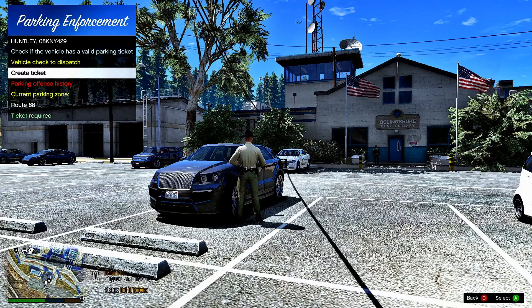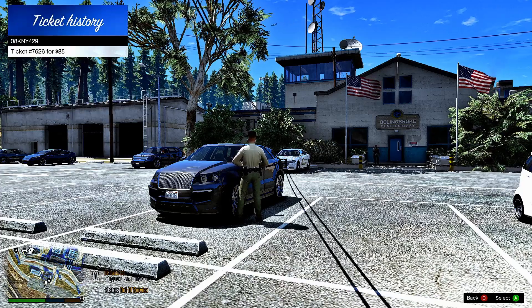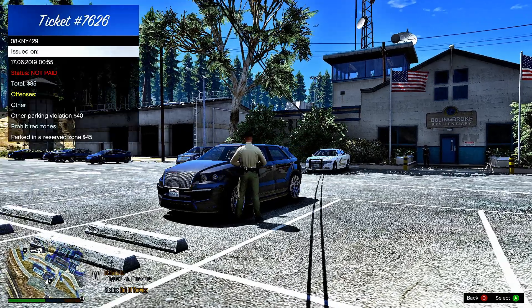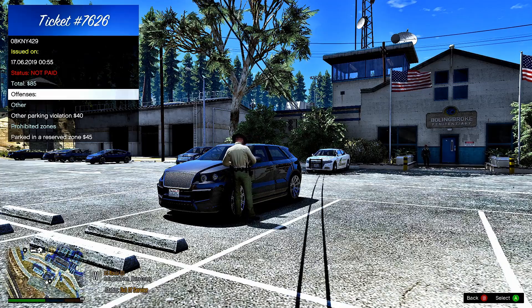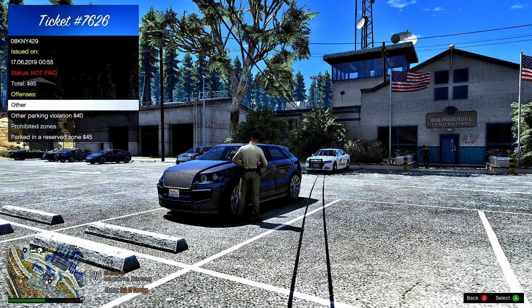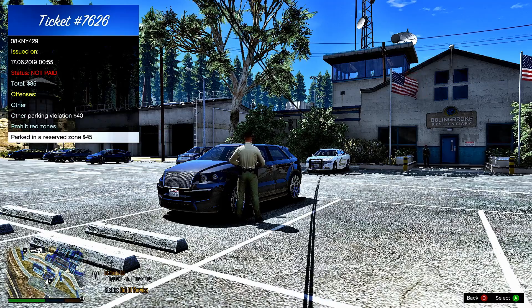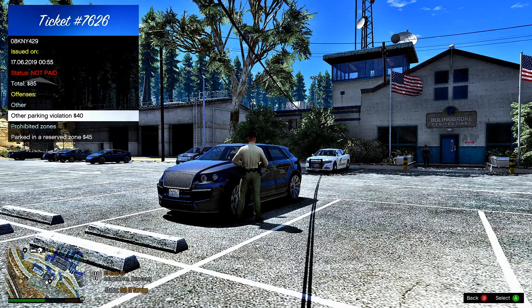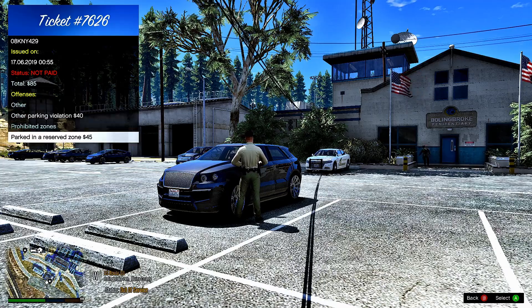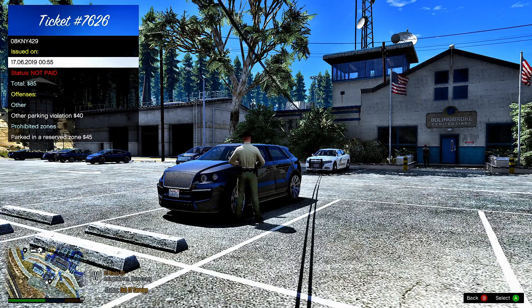You can check out the history on it. This car already had one ticket — status: not paid. It was parked in a reserved zone and had another parking violation. These offenses added up to $85 not paid, and it shows the date and time it was issued. Pretty cool.